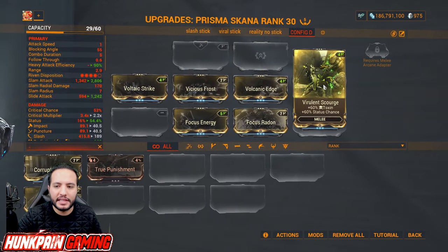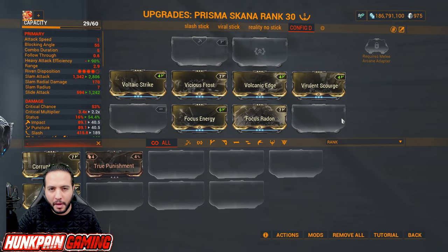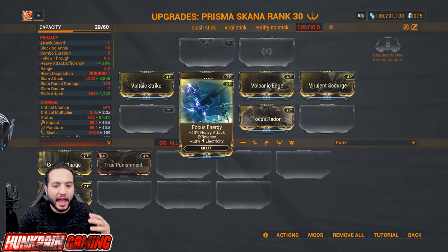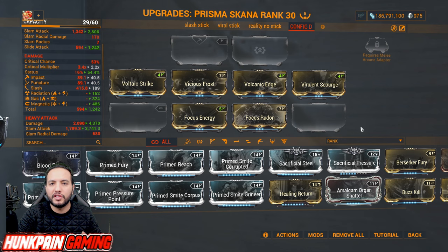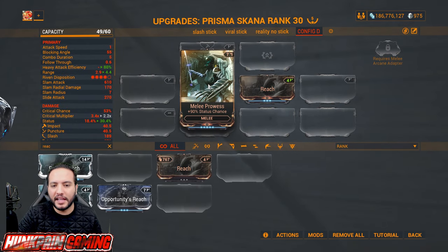For the Whispers in the Wall update, they gave us Focus Energy for heavy attack efficiency and electricity, and Radiated Reload for radiation and heavy attack efficiency. You use these mods to create powerful combinations like viral, corrosive, gas — you name it. Melee Prowess: 90 percent status chance, very good to test builds with.